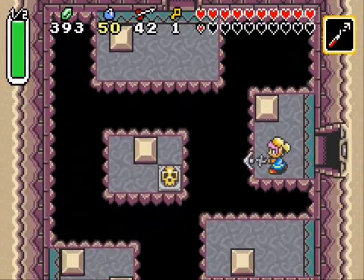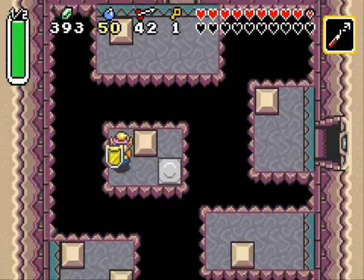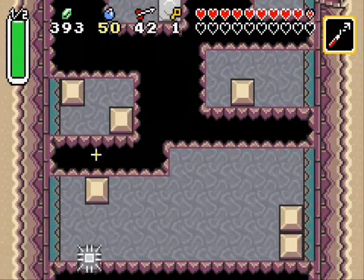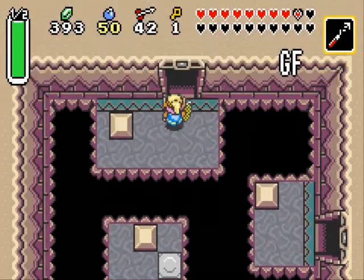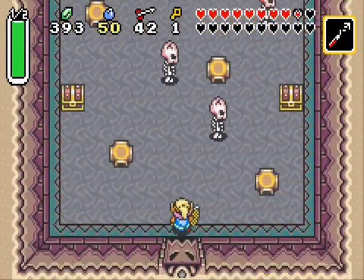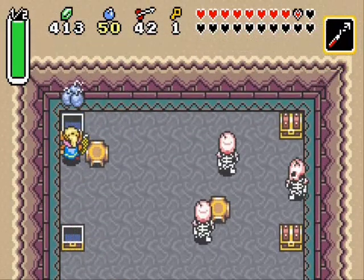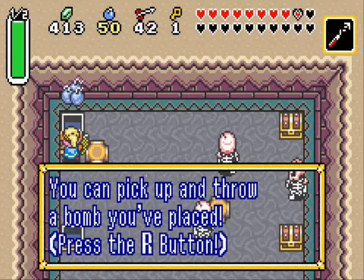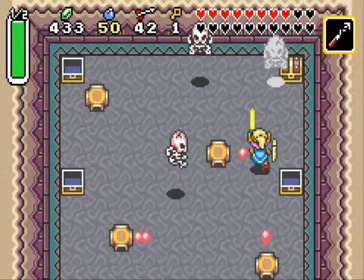This looks like some hookshot action. So far I'm really pleased with how the dungeon looks - it looks like you have to use every item you have, which is awesome. I love that in a Zelda game. Let's go up first and see what's up here. A couple of chests - more arrows, Rupees. I don't really need those, and I'm already full on bombs.